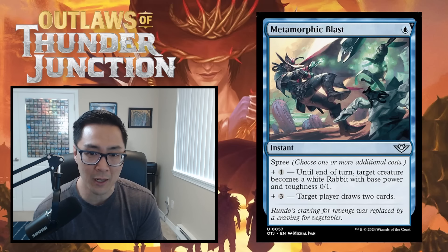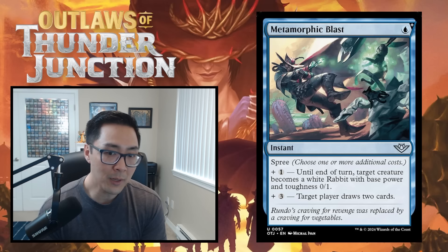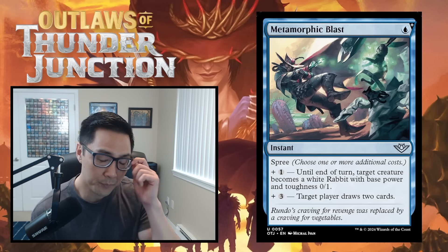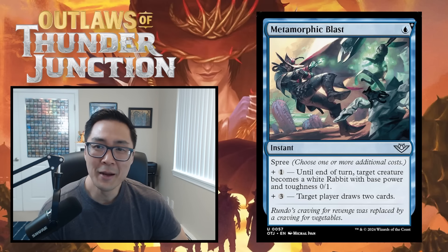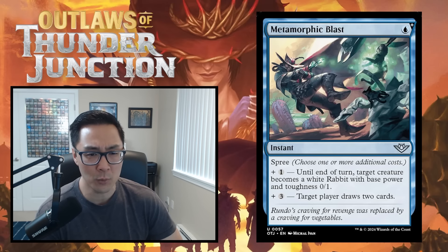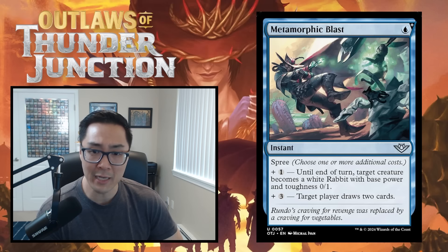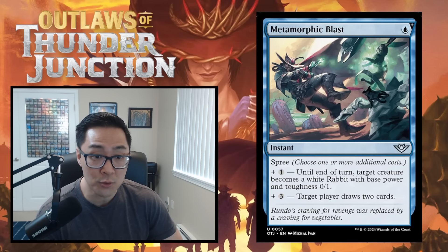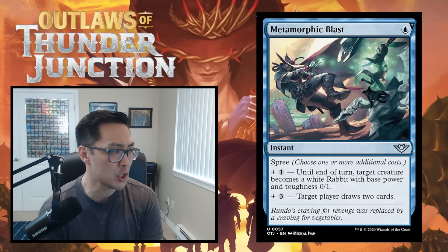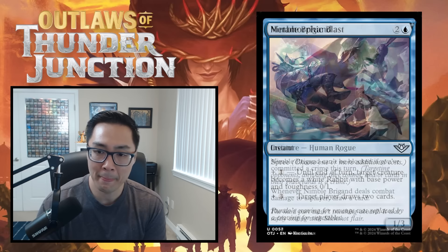Metamorphic Blast — blue instant, spree. For blue plus three (four mana), a target player draws two cards — not what you want to pay. For blue plus one (two mana), target creature becomes a 0/1 white Rabbit until end of turn. For five mana you can draw two cards and shrink something. The rate here just isn't very strong — primarily a two-mana combat trick that occasionally has a late-game draw mode. I'll start this at C, though it could go down.